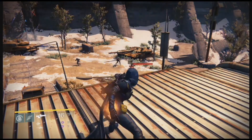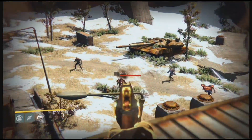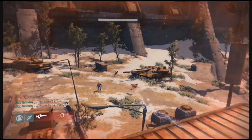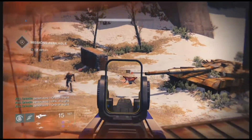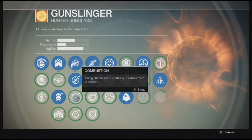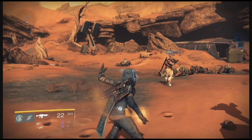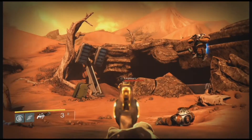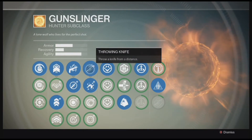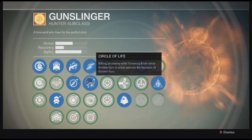We've got the Golden Gun. Let's show you this — on the Golden Gun we've got Dead Eye. You saw how accurate that was off the roof — pretty good stuff. This next one is Combustion: you fire a shot and they explode. That's all good.